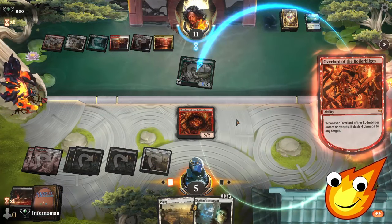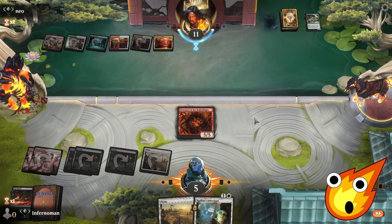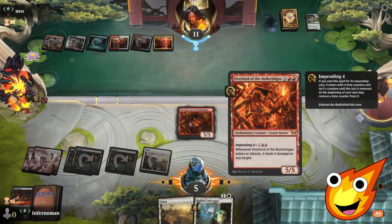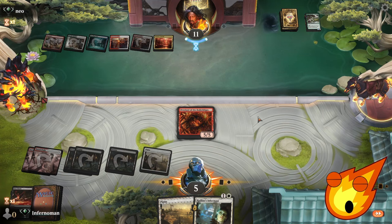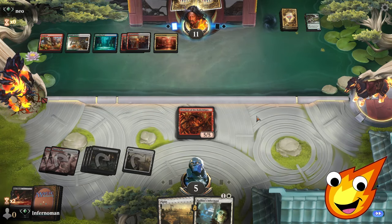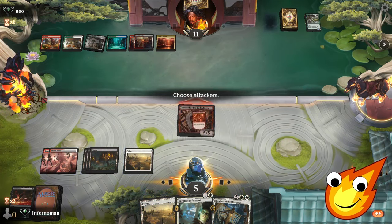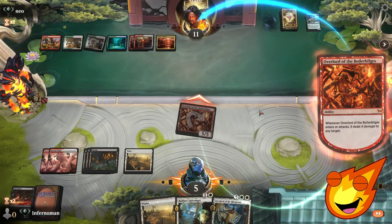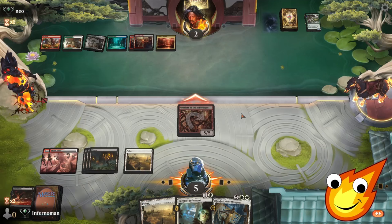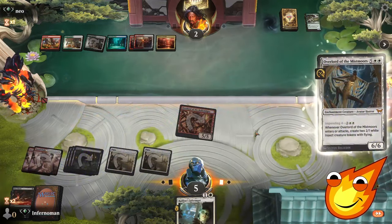We draw into the ability to hard cast the Overlord of the Boiler Bilges — might as well put down a big threat. We take out their cat warrior and swing. With the Boiler Bilges now as a threat, as long as we keep swinging we can remove their creatures — as long as they don't have hard removal, we can close out the game quickly. Opponent is at two cards and down to one life.